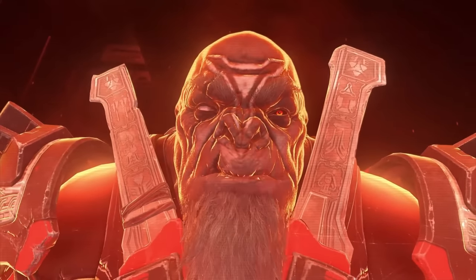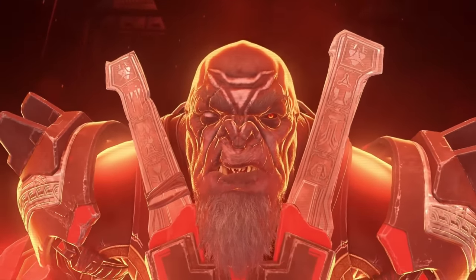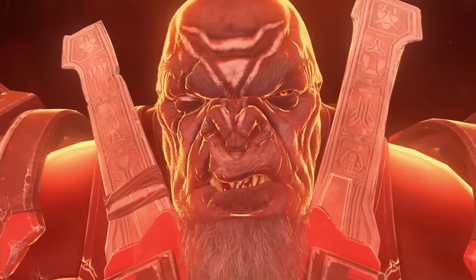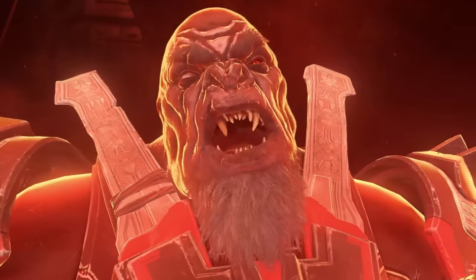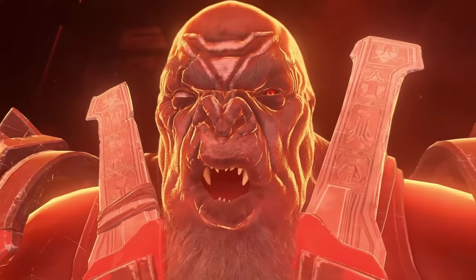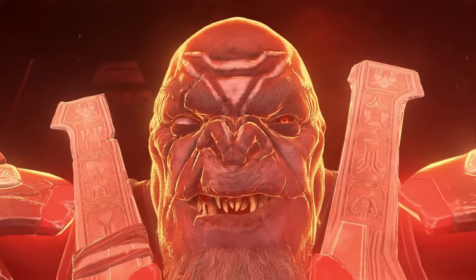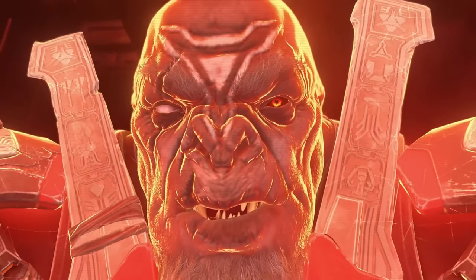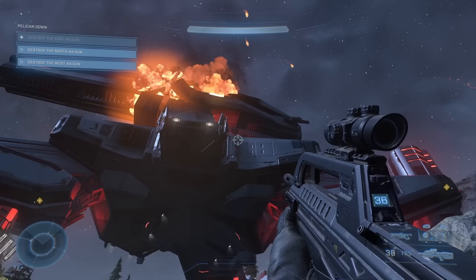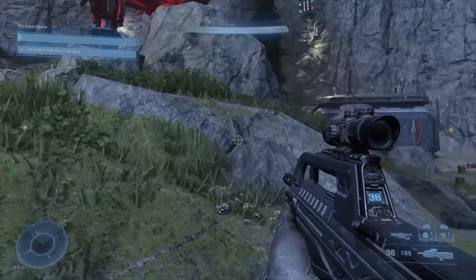Reaching the East Gun's controls, you'll receive a message from Esherum: 'Set a fire in your heart, Spartan. Bear your fangs. Fight hard. Die well.' You also learn that the Banished are preparing their next move.